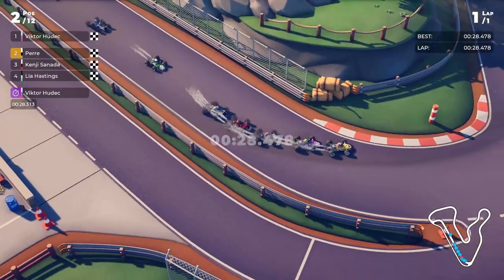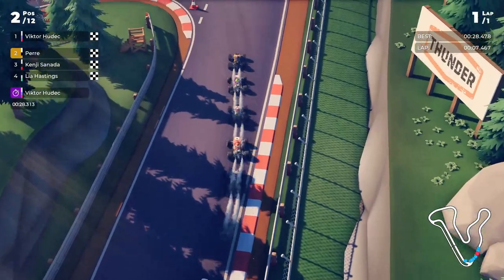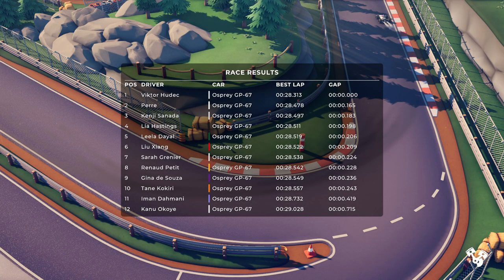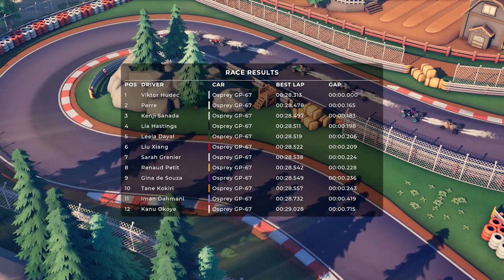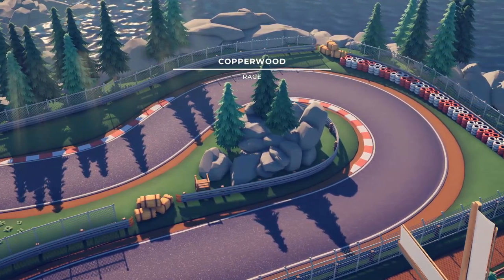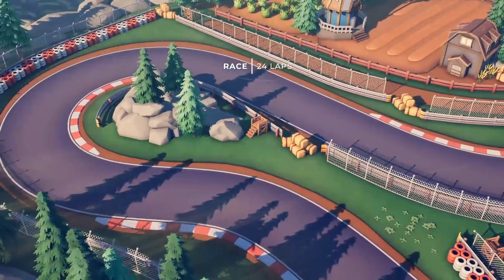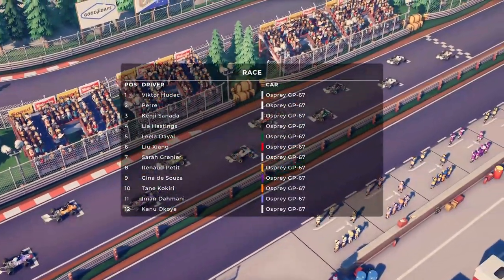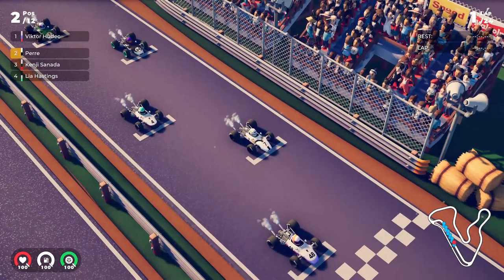We end up on P2 with a 28.4 and Victor gets a 28.3, so he's just slightly faster than me. We'll see how we handle this race and what our strategy would be like. All right, the race at Copperwood — full track, 24 laps as you saw before. Let's see how far we can get and if we can get Victor off that P1.